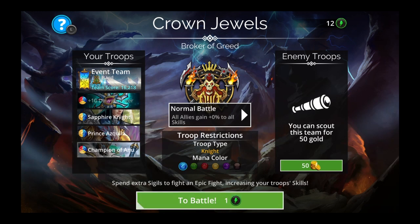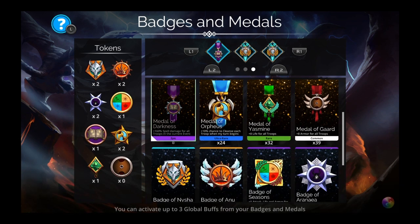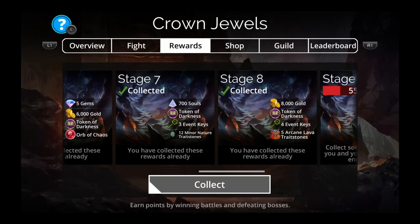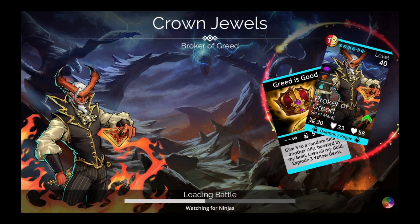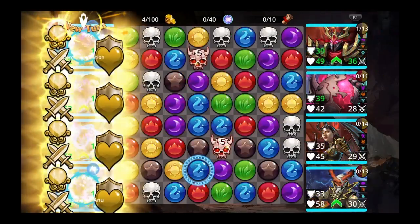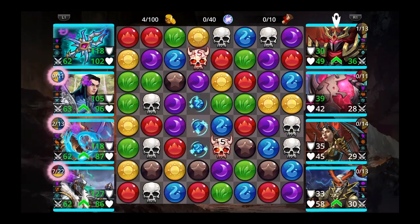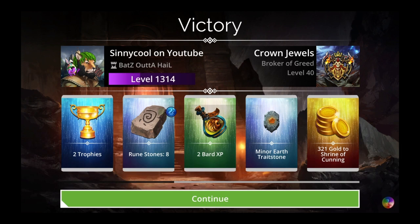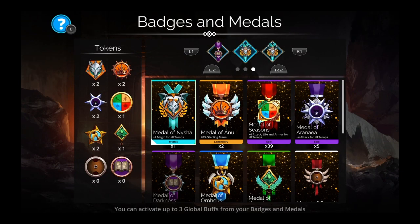I was just using Dawnbringer with a bunch of yellow allies. Need my Medal of Darkness — let's make sure we don't have any extra tokens. Two of them, so a Badge of Darkness. Just getting up Dawnbringer and casting it. You might use a different class or different yellow troops, but this is what I was doing and it was working — I was going to use it until it stopped one-shotting. You definitely want to use the medal whenever possible: 40% extra spell damage is better than a Nisha.